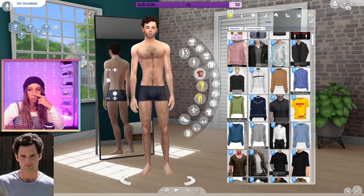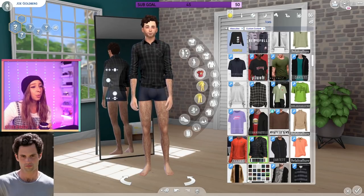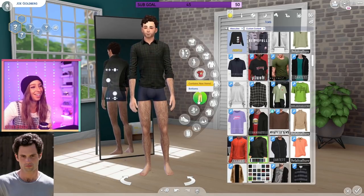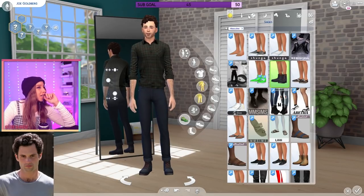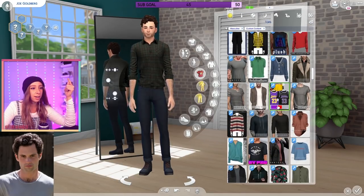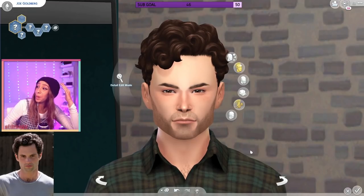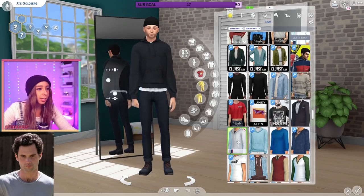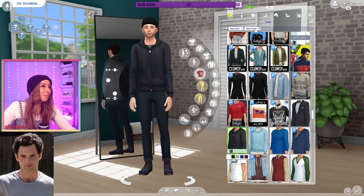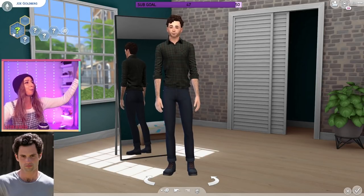What does he usually wear in the show? A button-up — I mean, this is how he dresses. I think we should dress him how he dresses, not just because we want to see his chest hair. What kind of shoes does he wear — boots? Let's give him another outfit with his cap and hoodie and then I think we are good to move on to Love. There's a base game sweater that is exactly like his — check it out, base game! Oh, is it this one? Fair enough, we'll do it.